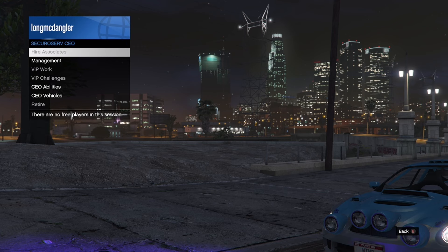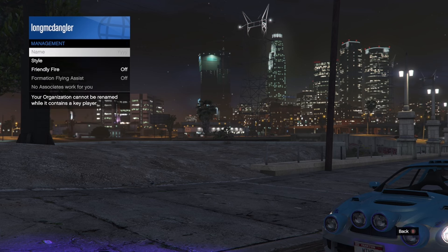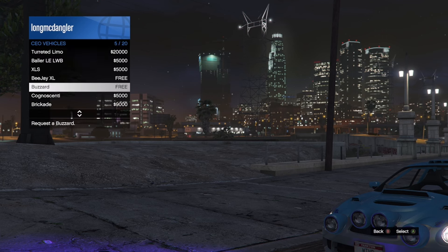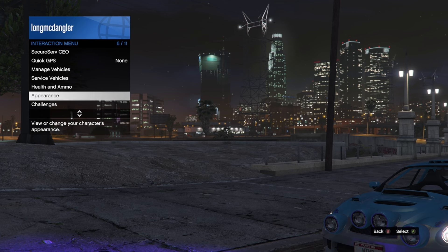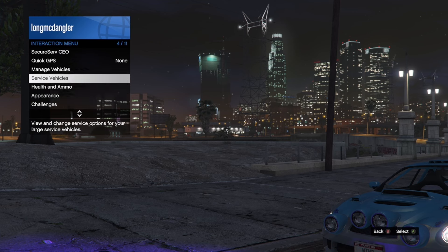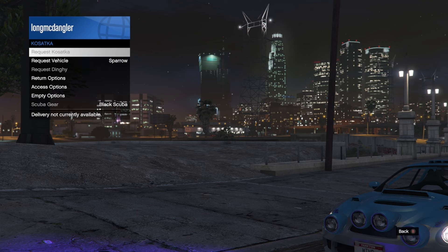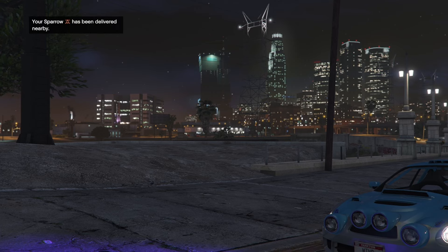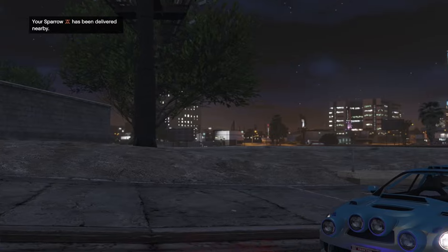If you go into your CEO vehicles you can call out your Buzzard, or you can go into your special vehicles, go down to your sub, and then you can call out your Sparrow — that's what I'm going to use. You just want to look around and find it.